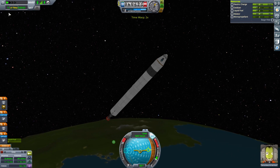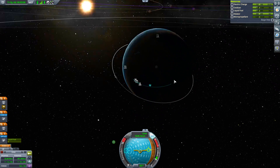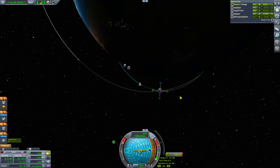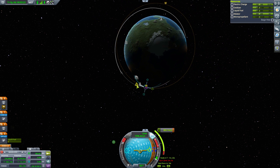Oh, I know what I can do — I can use a maneuver node! Not a great idea to do it while you're in the atmosphere, but we're about to leave the atmosphere so it's almost fine. Add maneuver — oh God, this is a dream, look at this. Being able to create maneuver nodes and everything!